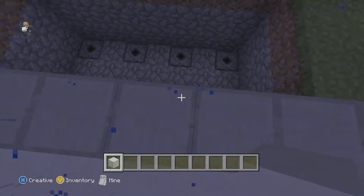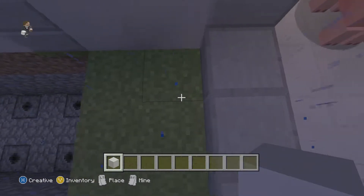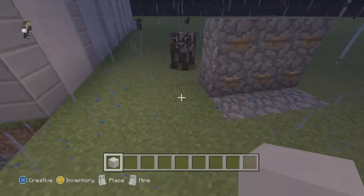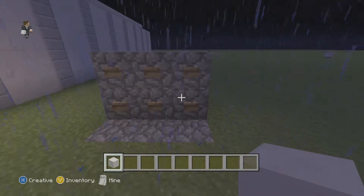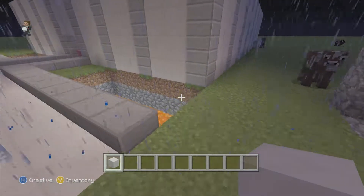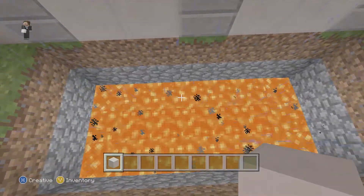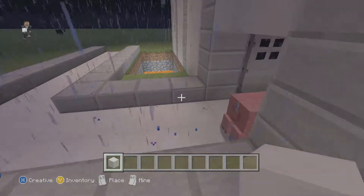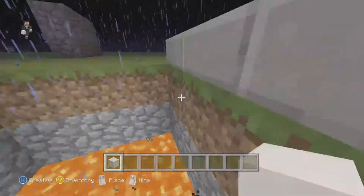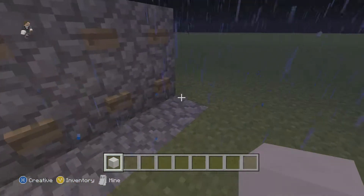Then we have our working lava pit, which actually works now — it actually finished it. Some of these buttons are just fake, but this one isn't. It works and it outputs every single lava into this design, which is absolutely amazing.